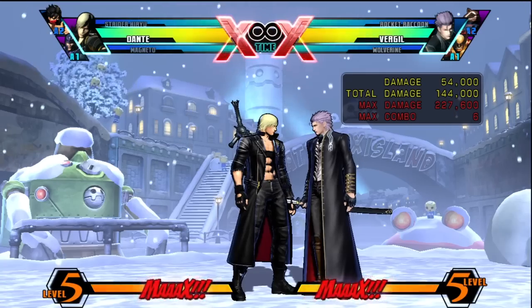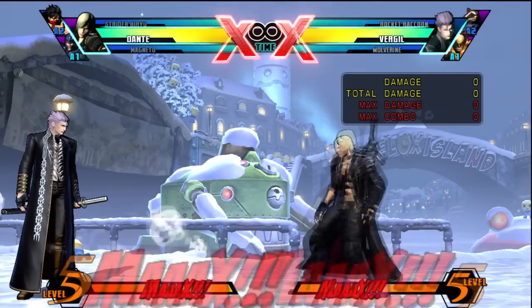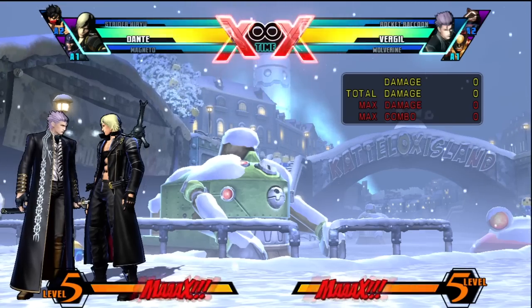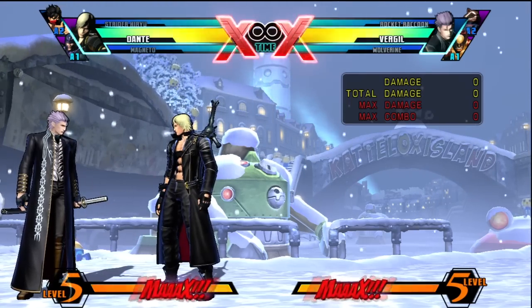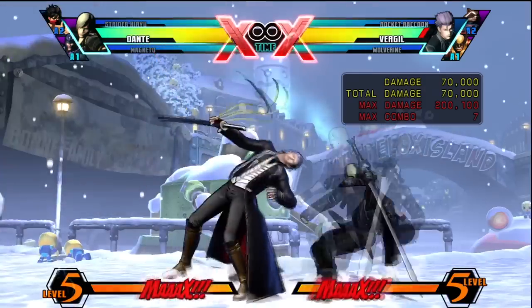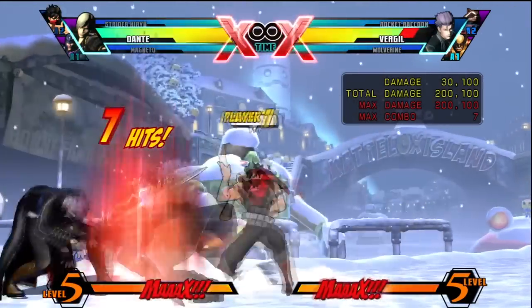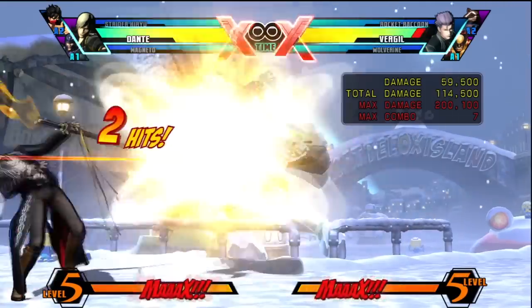There's another 50/50 off grapple. If you're in a corner with Strider and you do your Vajra, you don't want to do a grapple because it's too close. With the weasel shot setup in the corner, you actually want to stinger instead, and you have another sort of 50/50 right here — you can go low or you can cross up again. So it'll look something like this: you have that one and you also have the cross-up.